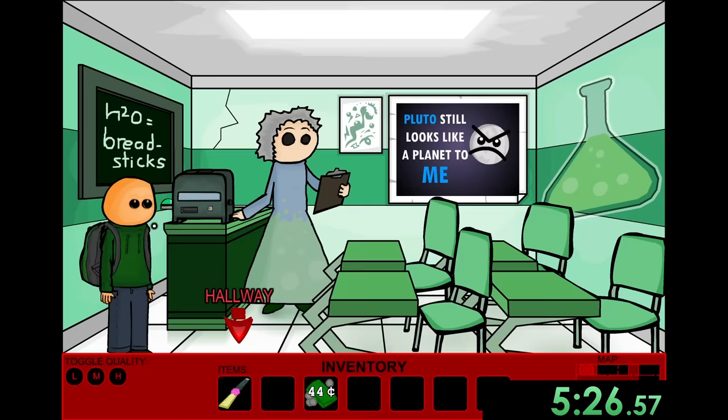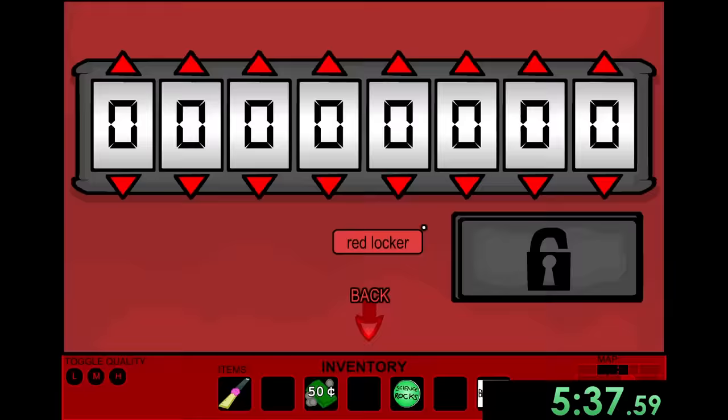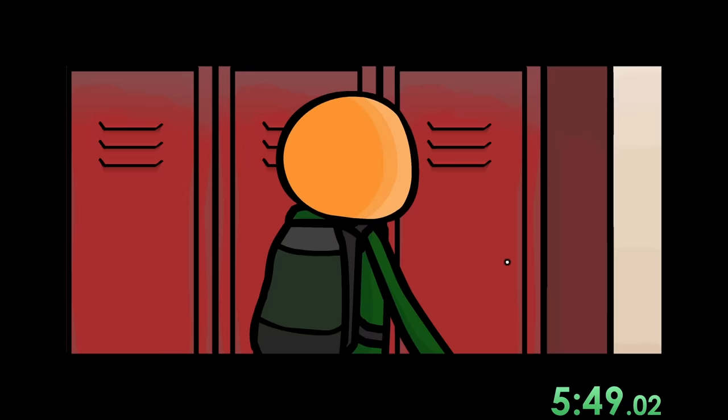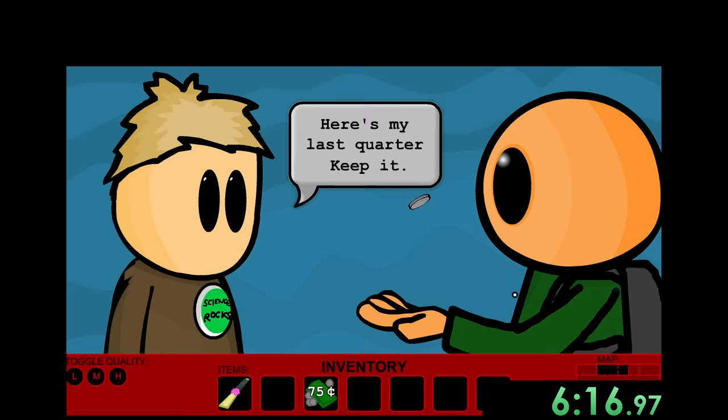We collect the button and go all the way to the right to get another penny, then go into Mrs. Odverb's room to get the combination. We check a yellow locker and get another nickel. The combination says 'blobbles' which is just backwards, so we use that to figure it out. Richie is now out and gives us a quarter for helping him. He's also collecting buttons, so we give him our button and he gives us another quarter — we now have a dollar.